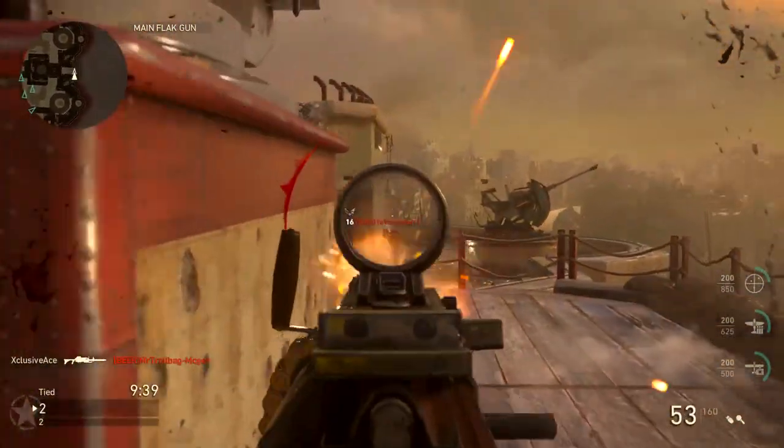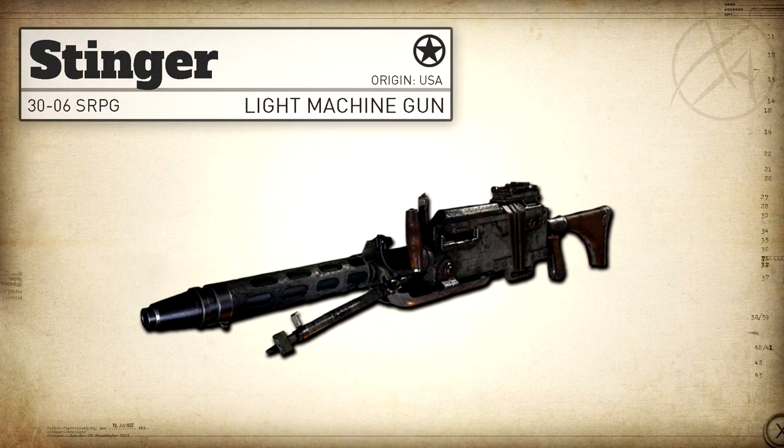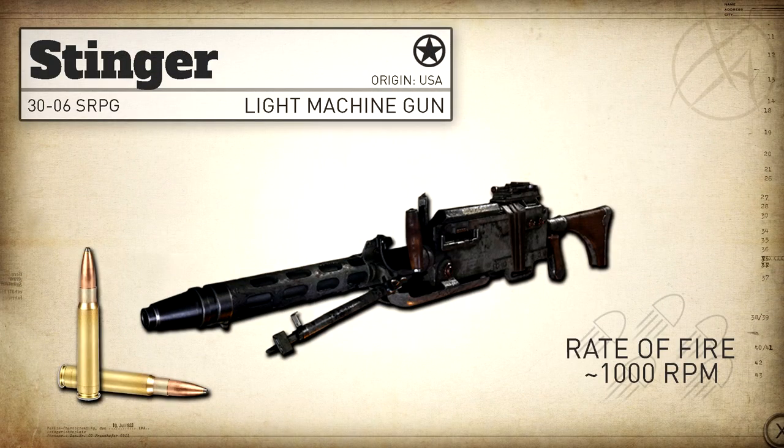In real life, the Stinger is actually kind of a Frankenstein version of the M1919 Browning. It's an American LMG that fires a 30-06 round at approximately 1,000 rounds per minute.